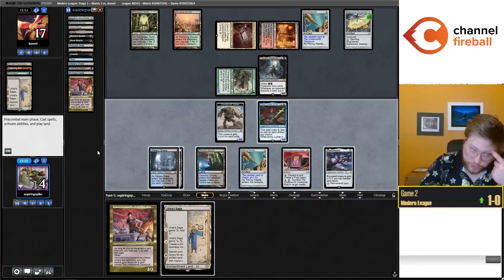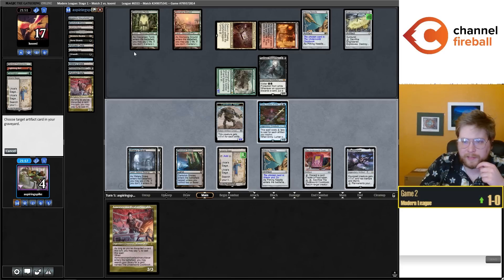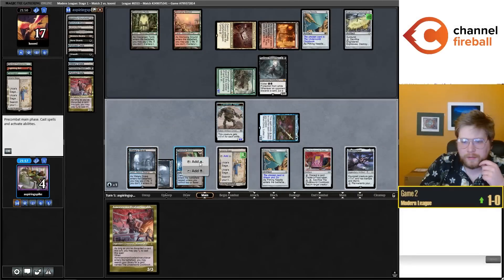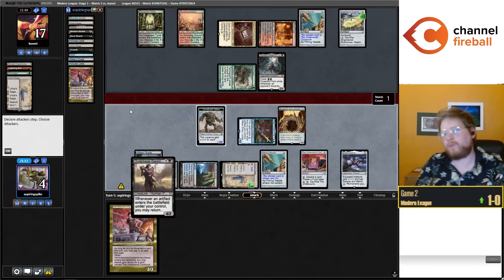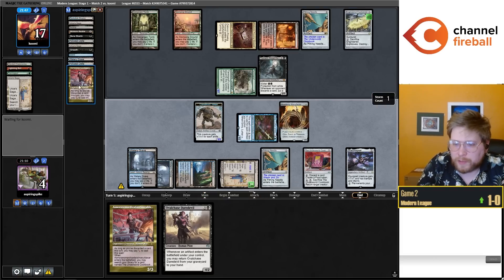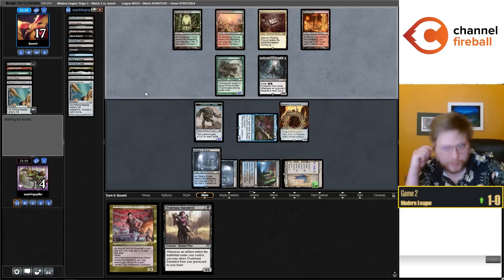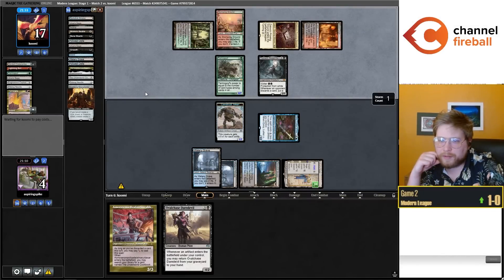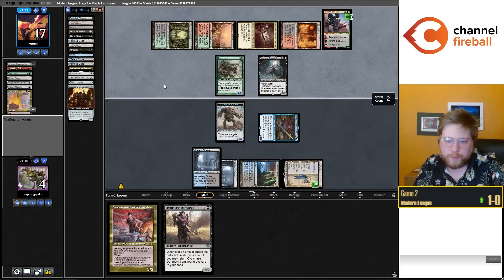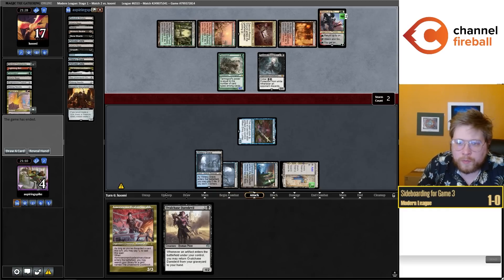We draw another copy of Urza Saga, so I'll play Saga and cast Manufactor, then pass back. Opponent seems incentivized to use their mana to pop the Explosives now. Now I can get a Cookbook back, which is so important for my hand — that's one way to get a Needle off the battlefield. Although we are dead to Terminate, Reidane six pinging. Good line opponent. We go to Game 3.